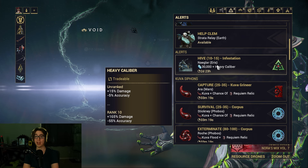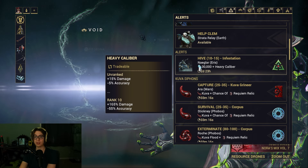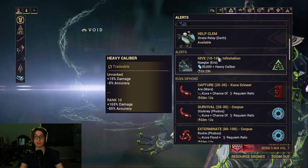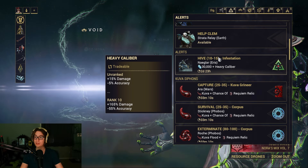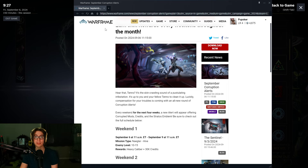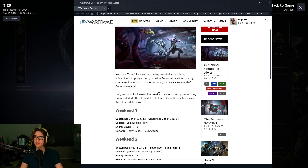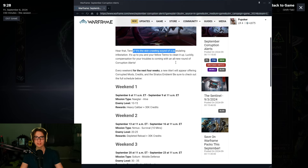Today is a heavy caliber mod alert. You have to run the Eris mission — it's a hive infestation and it should be pretty fast. They have the full schedule online at the Warframe website. September corruption alerts earn sick rewards every week throughout the month — it's the skin-crawling sound of a pustulating infestation.